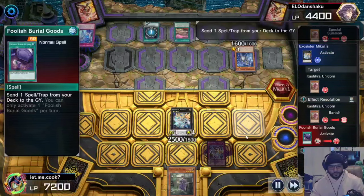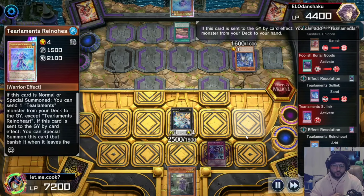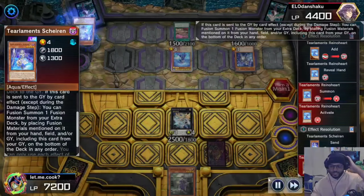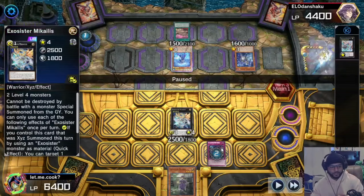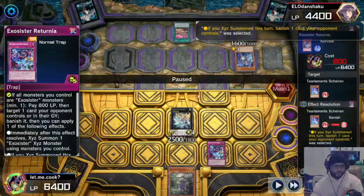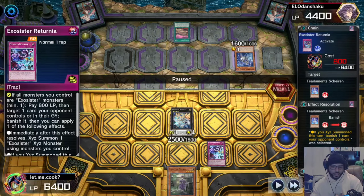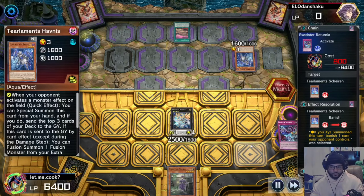They activate Foolish Burial Goods sending the Stolid to the graveyard to activate its effect searching out Rhinoheart. They normal summon Rhinoheart, activate its effects, send Sharon to the graveyard and activate Sharon — I activate my Riturnia since I already XYZ'd into it: double banish the Sharon and the Rhinoheart. I specifically banish Rhinoheart because if they link off both monsters that's two effects; if they could only send one it's one effect. They just scooped.